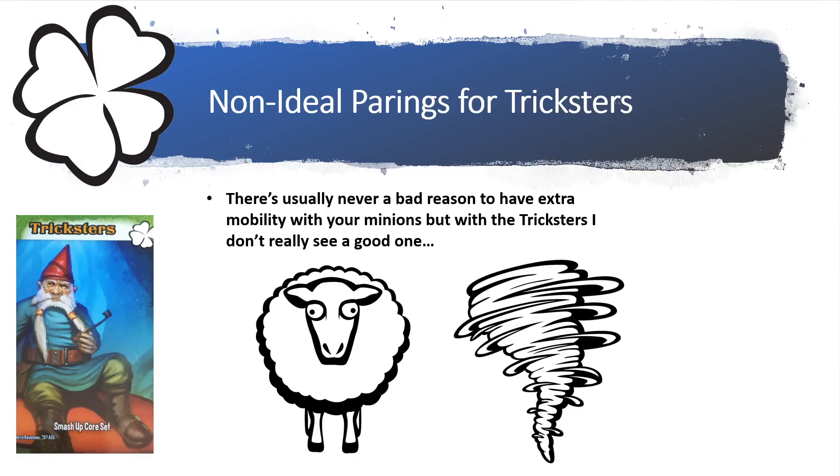For non-ideal pairings: there's usually never a bad reason to have extra mobility, but with the Tricksters I don't really see a good one. Their ongoing abilities are really in the hands of your opponents, so I don't think the Sheep and the Tornadoes are really good pairings — the mobility abilities seem unneeded, though they could work.